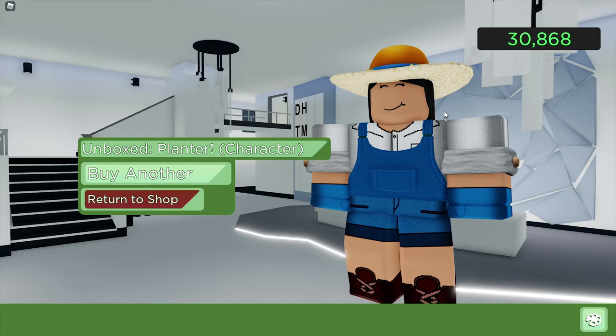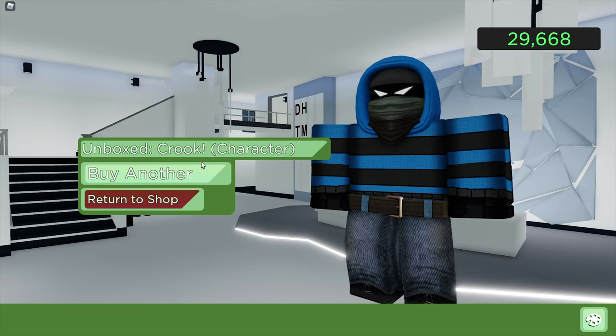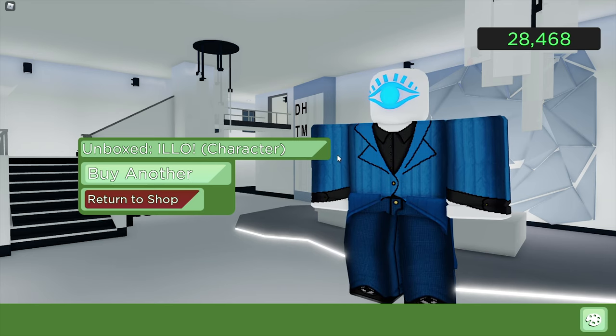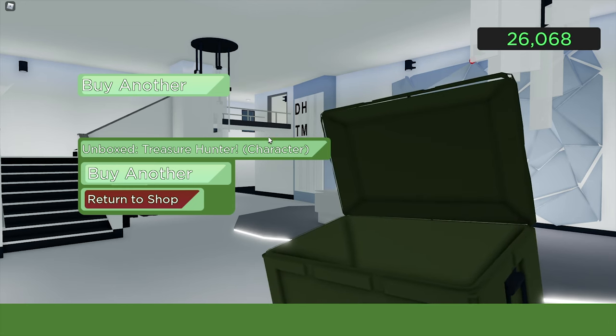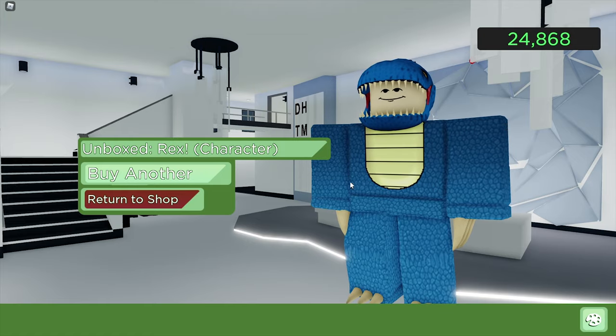So the first one is going to be the Planter. Next we got the Crook, that one looks pretty cool. Then we got Illo, this one actually looks pretty awesome. And now we got the Treasure Hunter — this one has a pretty cool design, a very interesting neck accessory. I'm pretty certain this is supposed to be in the team color but will be fixed in the near future. We got the Gardener and we got Rex, this one looks pretty cool — quite a huge fan of this one.